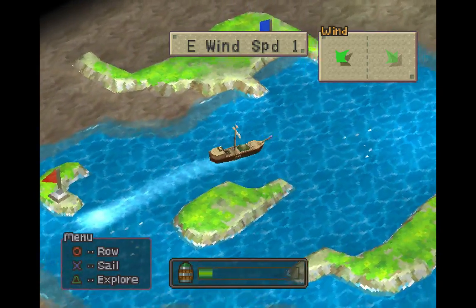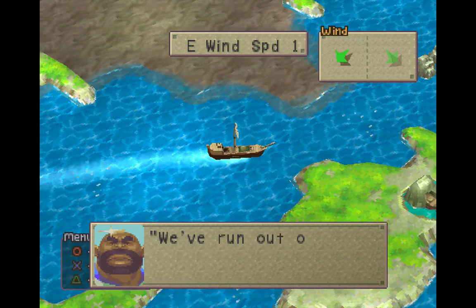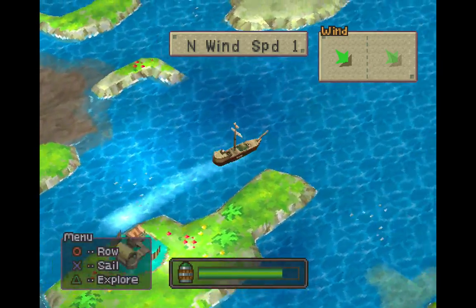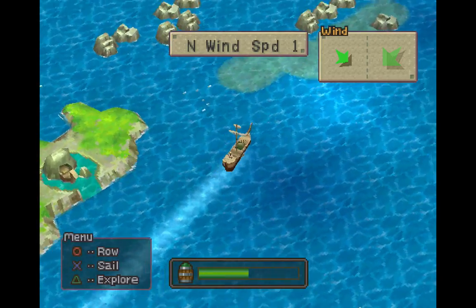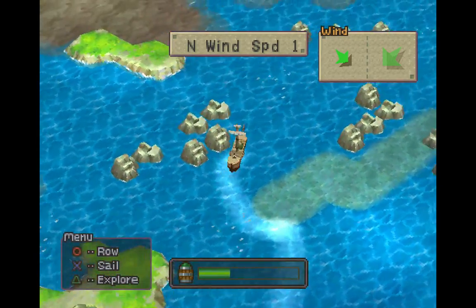Now, when you run out of supplies, I'll show you what happens here. You're automatically sent back to the last place you started from, which in this case is Lip. So let's keep going now. And the wind moves at different speeds and it's kind of random when it does. I believe there's another chest up here, if my memory serves.